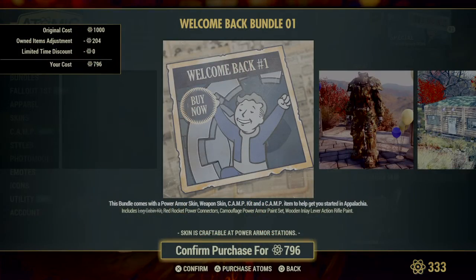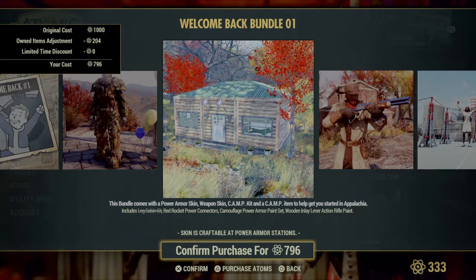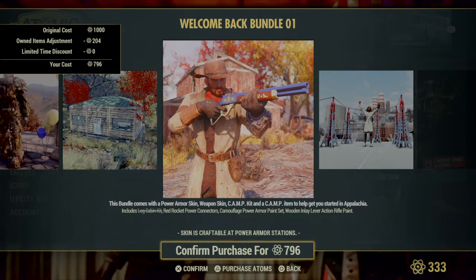Welcome Back number one is still available from last week: Log Cabin Kit, Red Rocket Power Connectors, Camouflage Power Armor Paint Set, and the Wooden Inlay for the Lever Action.